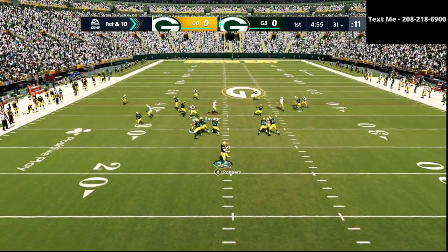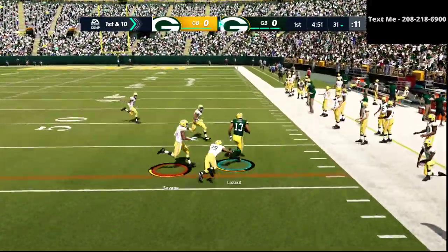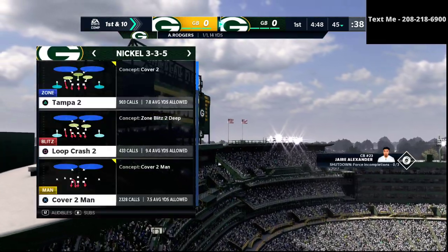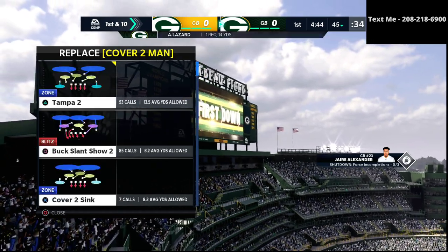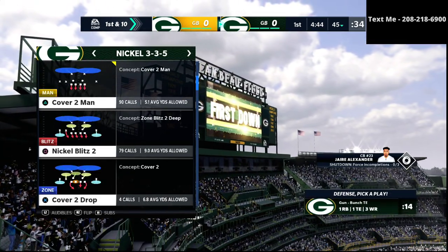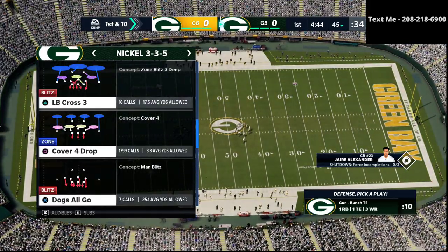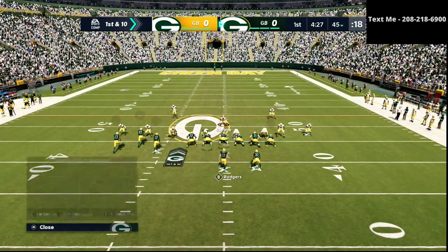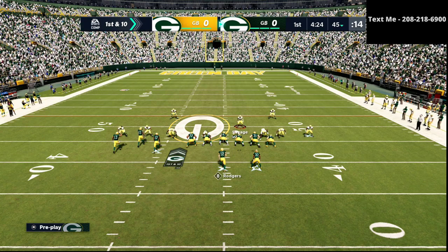If you want to get better at this game, I just want to encourage you to click the subscribe button at the bottom right-hand corner of your screen. It is completely free to subscribe to the channel, and it allows you to know whenever we release new videos. In this video, we are going over our Nickel 3-3-5 Wide defensive guide and our New York Jets Gun Bunch guide on offense. Both guides are available in the description of this video.